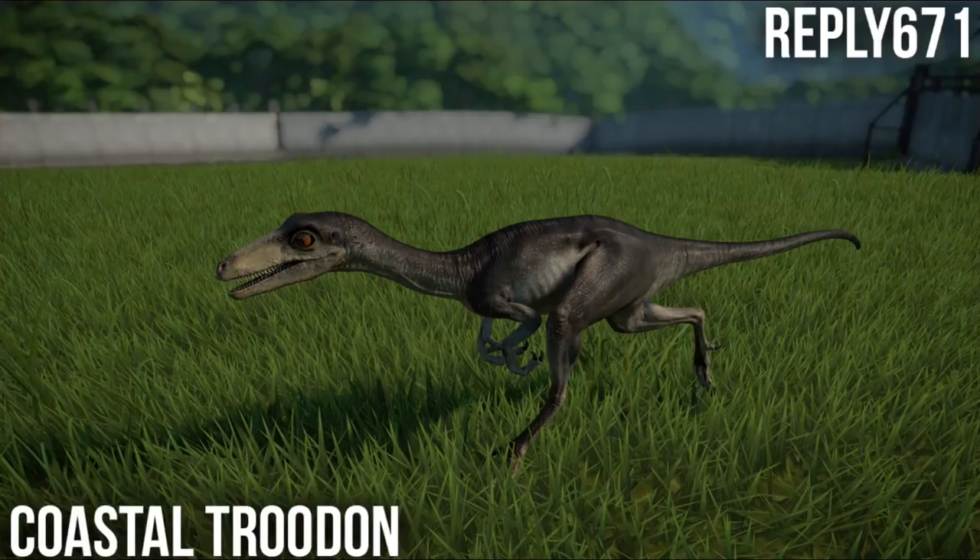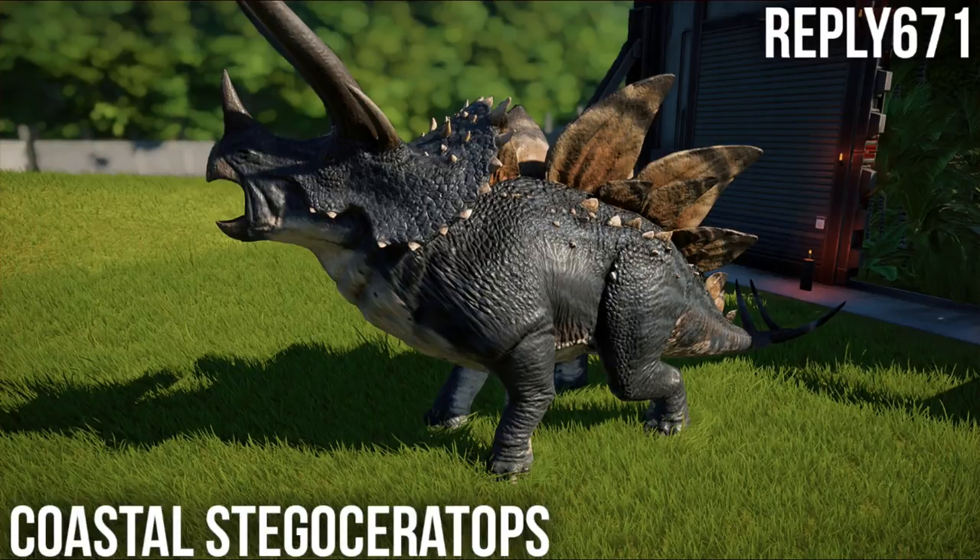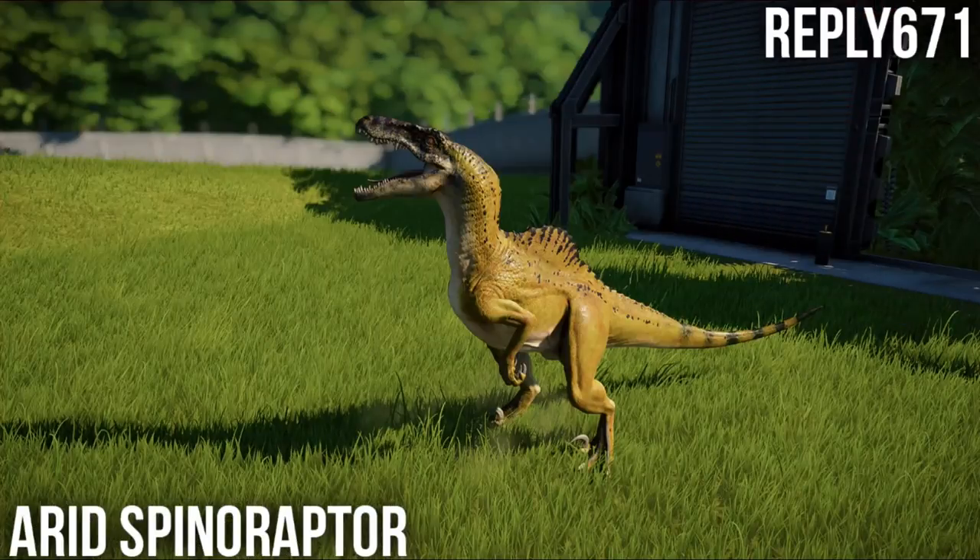Finally we have the Isla Tucano Research Facility. We have a Coastal Stegoceratops - pretty tame compared to a lot of other Stegoceratops skins, but it's still a crazy looking dinosaur and it's got a nice cold blue steel kind of look with sandy plates on the back, which I quite like. We also have an Arid Spinoraptor, which is definitely not one of my favorite Spinoraptor skins - it kind of looks like a banana that's gone a little bit off. But it's still a Spinoraptor skin, so it's not bad.